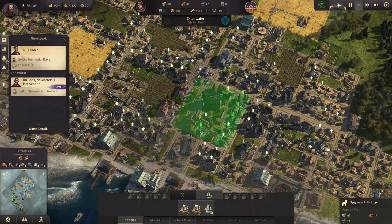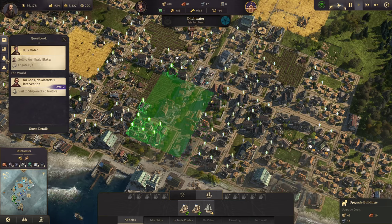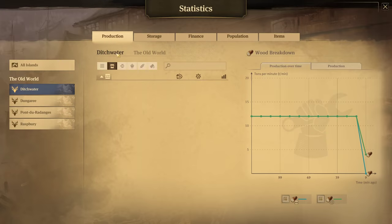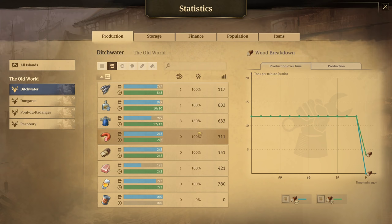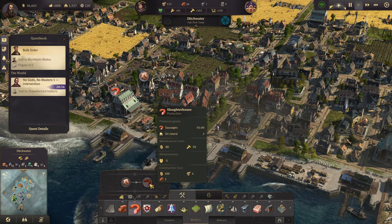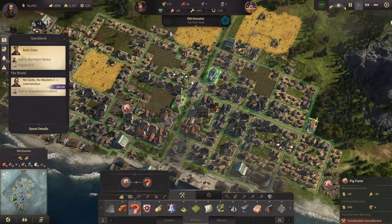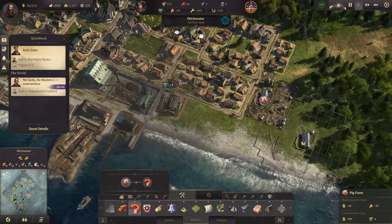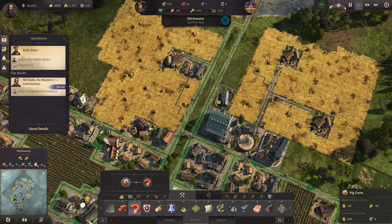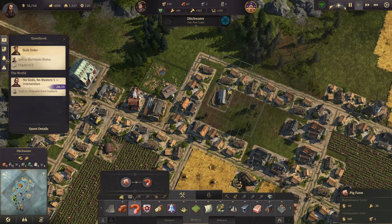Let's get a few more buildings going. Money is rolling in nicely. We need a few more sausages — so the slaughterhouses have silos, but I need more pig farms.